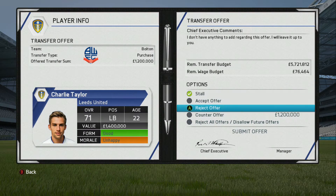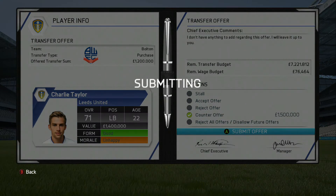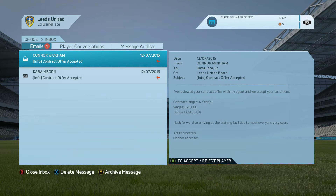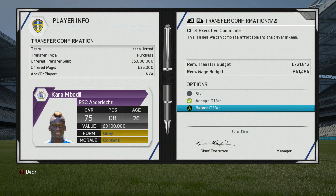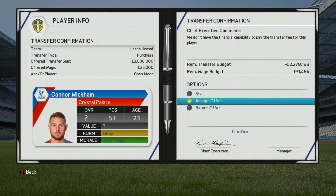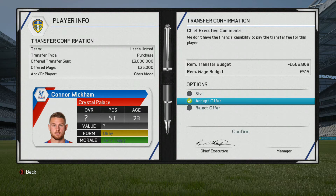Trash offer in here for Charlie Taylor from Bolton - I'm going to ask for 1.5 million, a little bit over his value but worth it. Connor Wickham has accepted the contract, and so has this centre-back who I'm just going to call Cara. I'm desperate to get in this centre-back so he'll be the first of the two I sign. It looks like I might not have quite enough money for Connor Wickham - he's going to cost me 3 million and I still need another 668 grand.